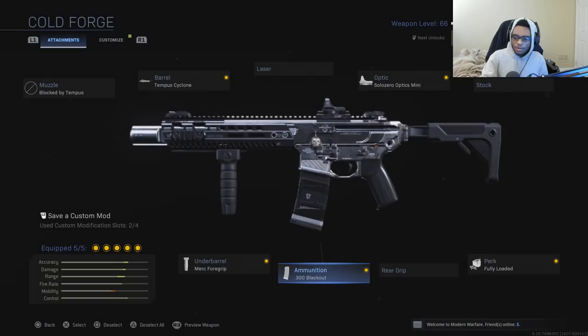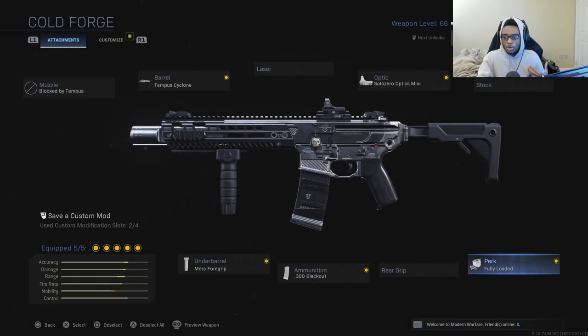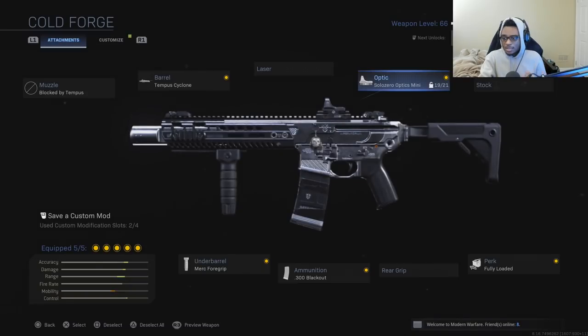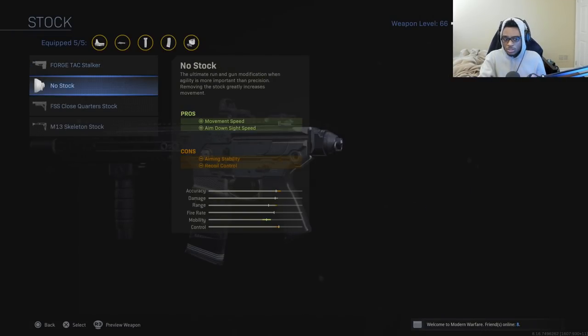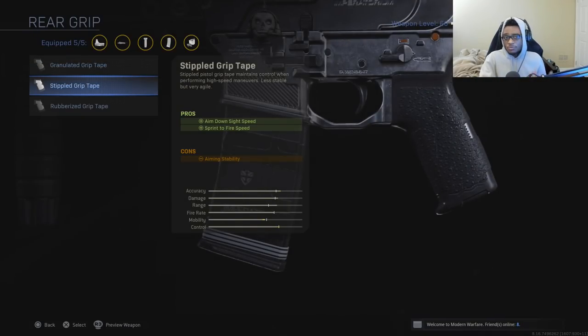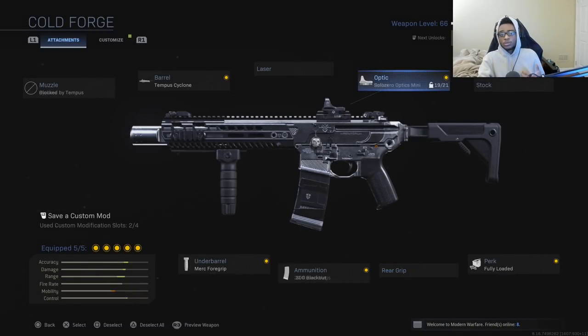Finally, I'm also running the Fuller perk, which allows you to have maximum starting ammunition because I want to use Dead Silence when I need to make plays. Then you can pretty much run whatever attachment you want for the fifth slot. I personally like to run an optic because I don't like the M13's iron sights — I'm running the Solozero Optics Mini Reflex — but you can run the no-stock, the M13 skeleton stock, or the stippled grip tape if you like the iron sights. I'm running the Solozero reflex sight for a clearer sight picture.